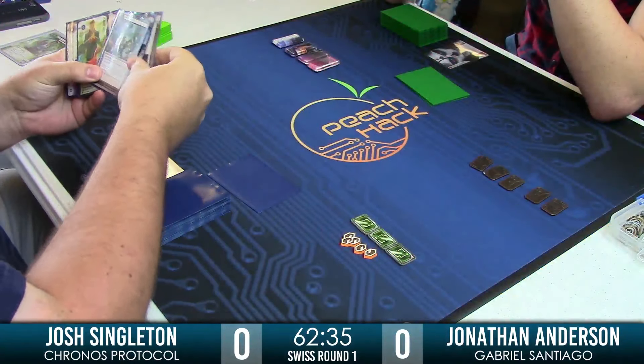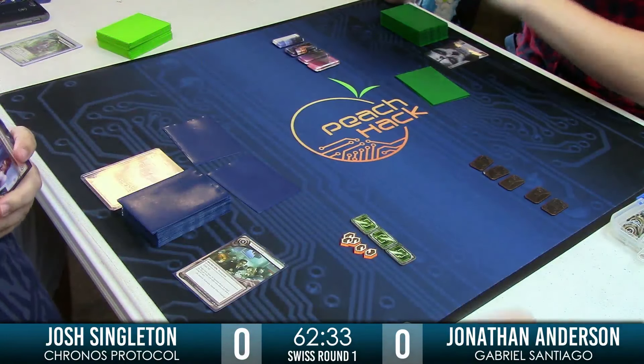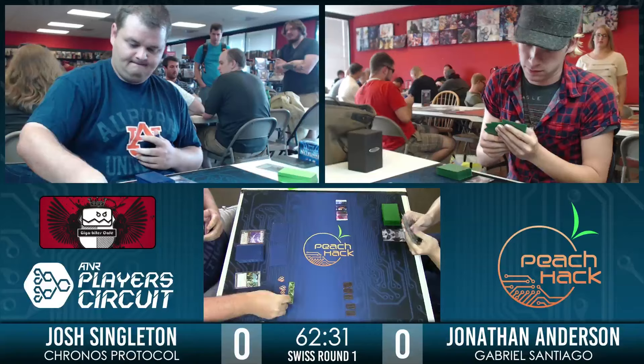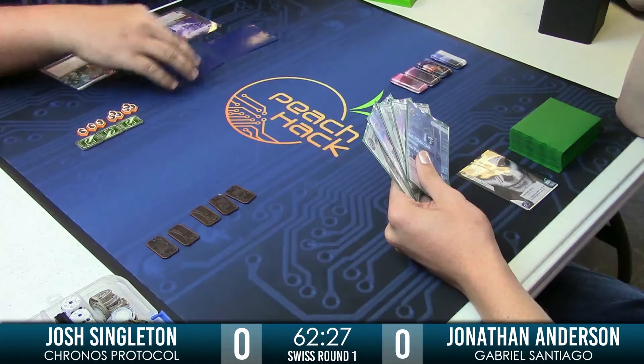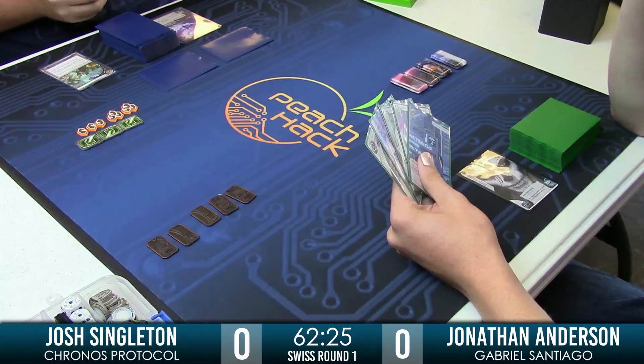Who knows? Josh might not even have any barriers to speak of. Look at that — I love it. The classic Corp turn: Ice, Ice Baby. Seems good. He's all set up and ready to go.